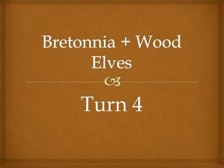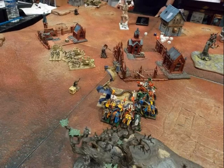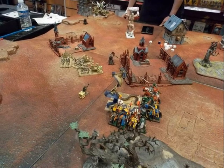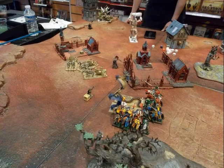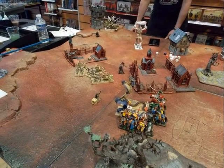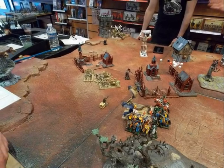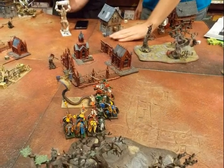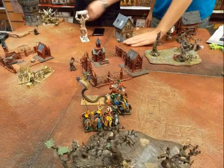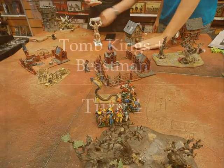We go into Turn 4 for Bretonnia and Wood Elves. Our two units are engaged. We move the Sorcerer into the forest to hide. We were hesitating about moving the Glade Lord out of combat with the Chariots — at first they said he could still shoot, then we read the rules and found he cannot. So my colleague decided to keep the Glade Lord in combat. The Glade Lord managed to kill one Chariot between shooting and close combat. Between shooting and the Knights' attacks, I managed to kill the Tomb Knight with the Icon.